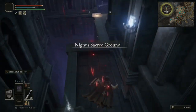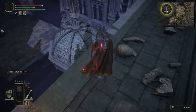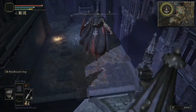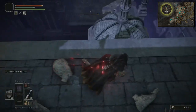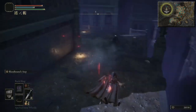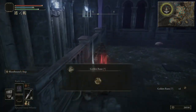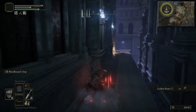Into Night Sacred Ground. You have to jump onto the top of this gazebo — this roof, this little tower. Just after I advised you not to fall down, I went and fell down myself. So just be very careful — make sure you're running when you try and jump. Watch out for these enemies, make sure you're ready for your Bloodhound Step. Loot that corpse — that's going to be a Golden Rune 7. I forgot to put the beacons down.